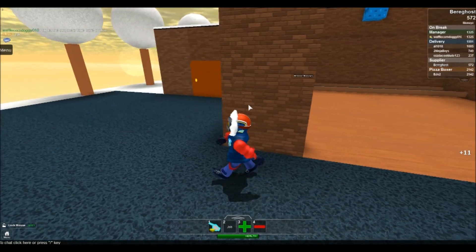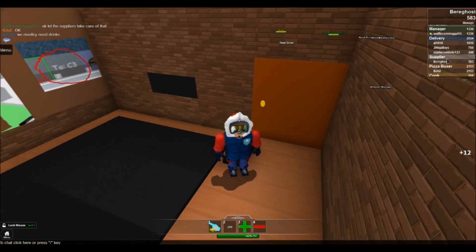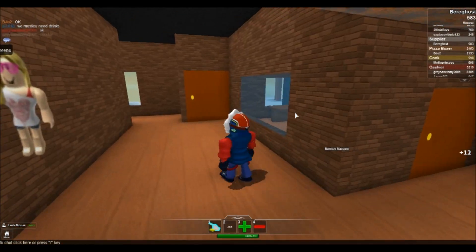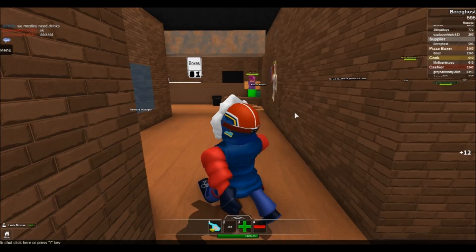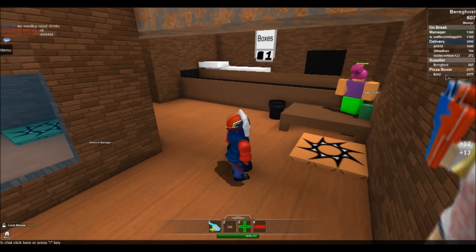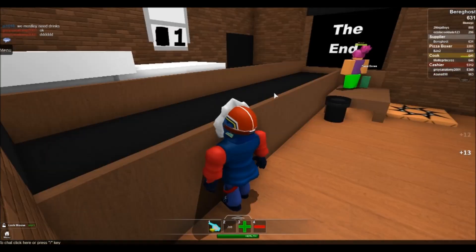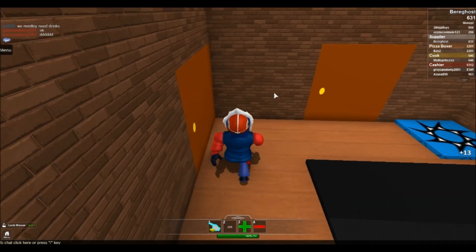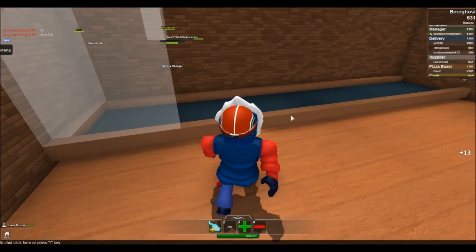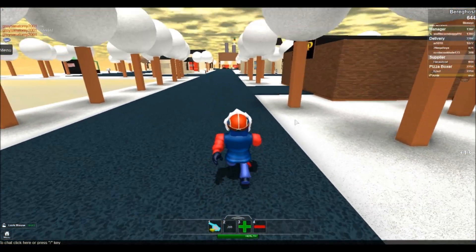I am now a supplier. Let's take a look in here. What's the black one do? I'm still a supplier. Remove the manager. Can I be a pizza boxer? We have plenty of delivery guys, one manager, one supplier — which is me. So I'm the supplier. I'm assuming I need to be driving a truck over and bringing them stuff they need, like tomato sauce or dough.